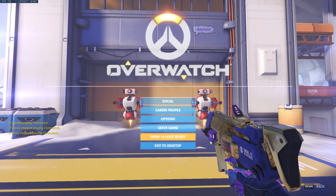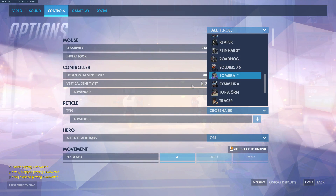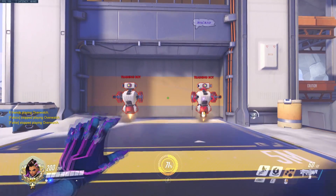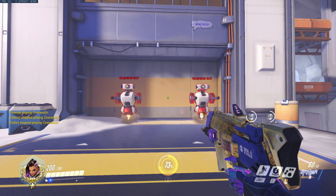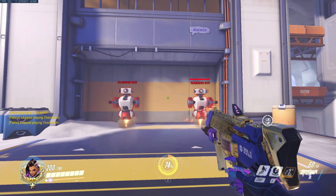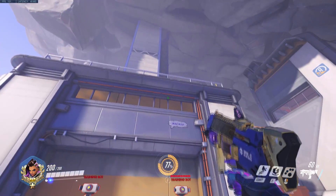Now let's take a look at what 100 hack sensitivity looks like. This is the default for most players. You can immediately tell because the bot is already a viable target. You can switch in between each of these, but trying to pick out which one you want to target is very difficult. Using the window again, we can see that changing the hack sensitivity does not change how far you can move your crosshair before the hack breaks.